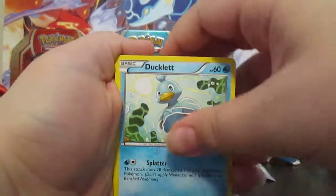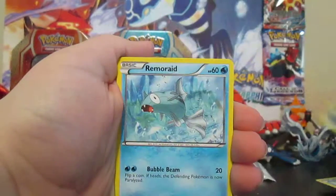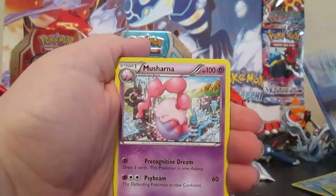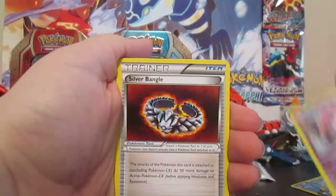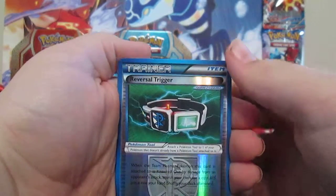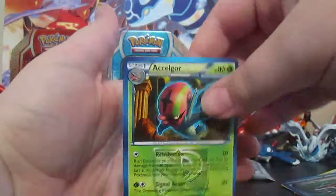We have here a Ducklett, Snorunt, Remoraid, Roserade, Surskit, Plasma Energy, Musharna, Silver Bangle, and a Reversal Trigger reverse holo — that's really funny — and a Sylveon Rare. That Reversal Trigger is pretty cool.